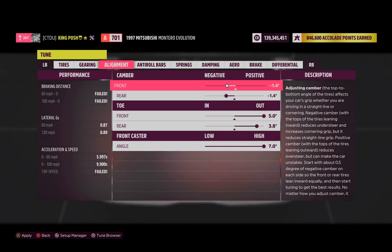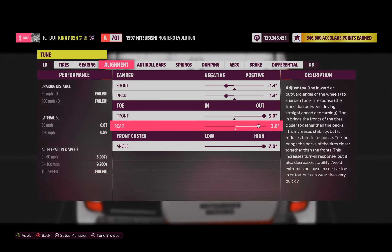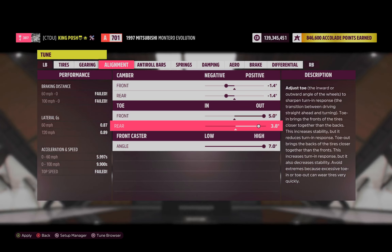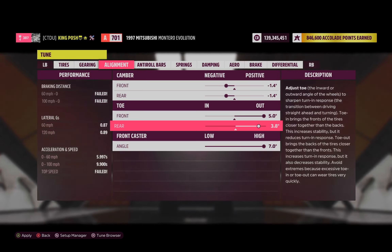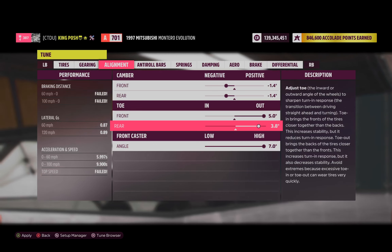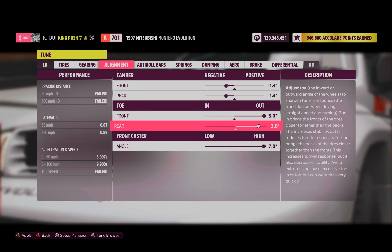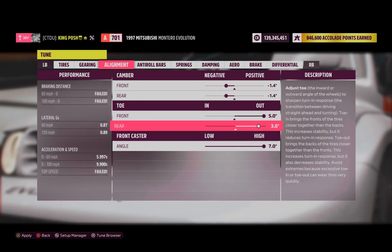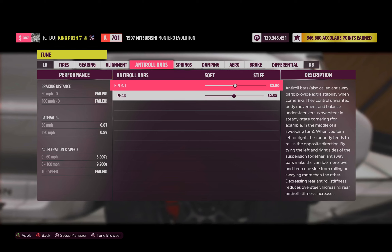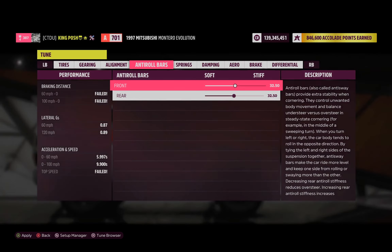Alignment: I went with negative 1.4, negative 1.4, and 5.0. I usually go 4.2 on toe, but I wanted the 0-to-60 to be under 6 seconds — maybe because it's 12:30 in the morning. So I did 3.8 for caster. It seems to drift just fine like that.